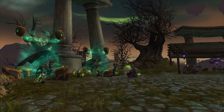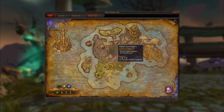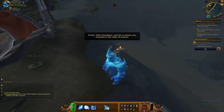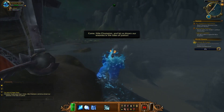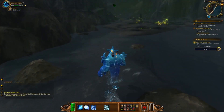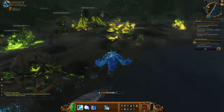Currently the main content seems to be entirely revolved around completing world quests which are scattered across the zone. These are pretty much the same idea as the current ones already available on the live servers, but some of them did feel quite unique. Like this one for example where you control a water elemental to put out fel fires — it's kind of similar to playing as the different animals in Highmountain but something about it still felt refreshing.